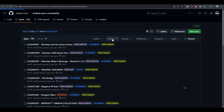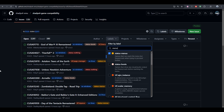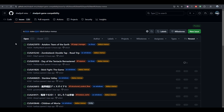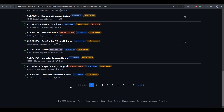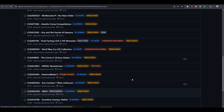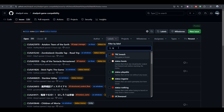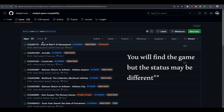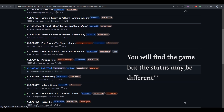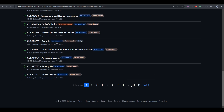This is your number one source for ShadPS4 compatibility, but keep in mind that the games listed here are only tested on the official release of ShadPS4, which is currently version 0.6.0. Some games may be booting on a new work-in-progress build but won't appear here, since this list only allows reporting on the official release. If you don't find a game here but see it booting, it's been tested on the work-in-progress build.